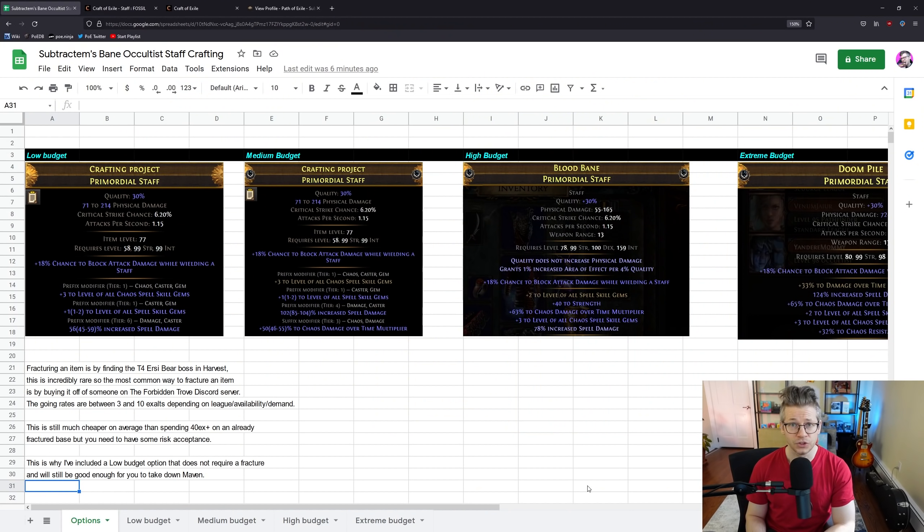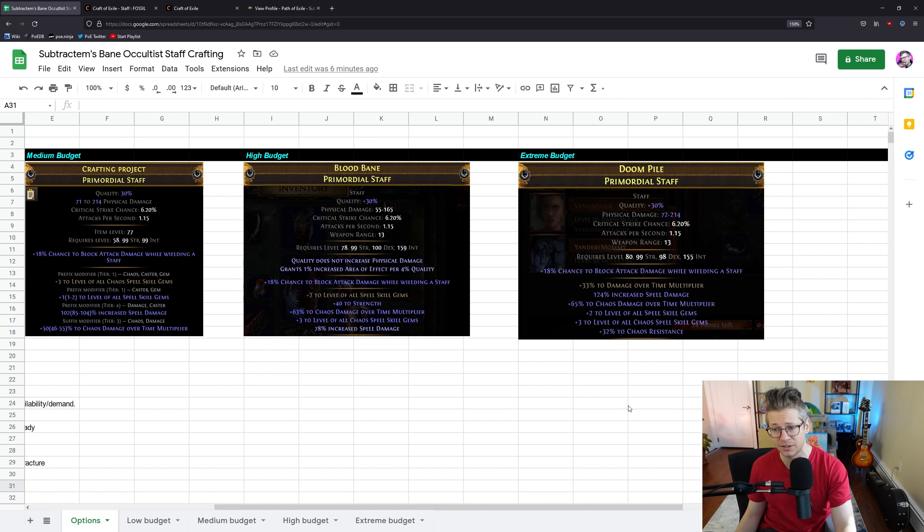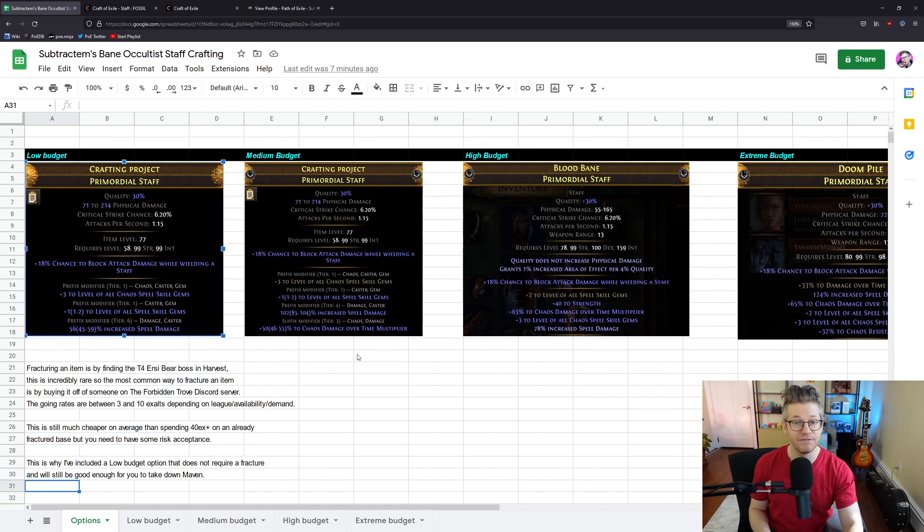What I'm packaging with this video is a spreadsheet I made this morning showing the different options, going from a low budget of effectively 5 exalts or fewer — perhaps even 0 budget if you get lucky — all the way up to the option I just showed you that could go between 200 and 500 exalts. For the very low budget option, you can make a staff that has plus 3 level of chaos spell skill gems, plus 2 level of all skill gems, maybe some spell damage, and even some chaos DoT on top of that.